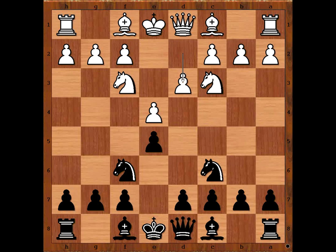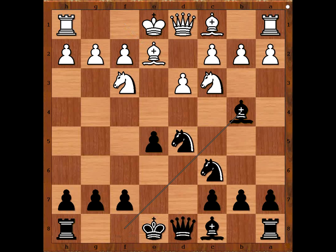Is it really necessary to be so aggressive at the start? d5, e takes on d5, knight takes on d5, bishop to e2, bishop to b4.